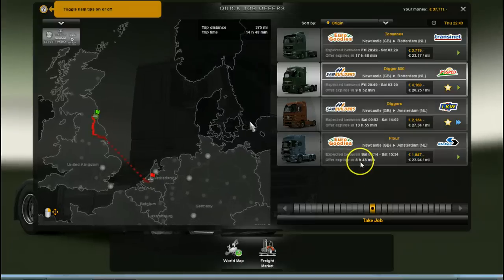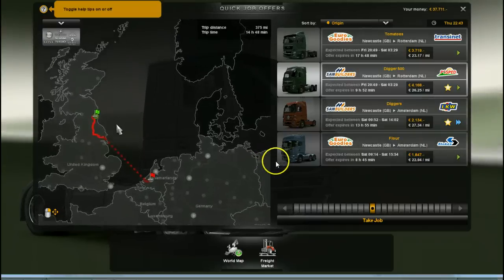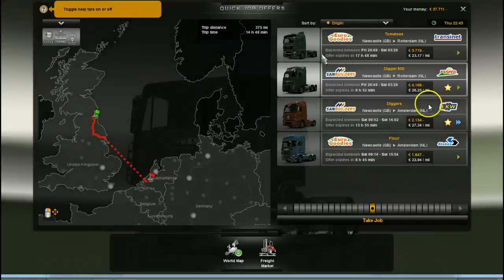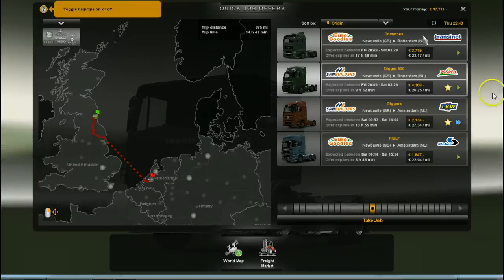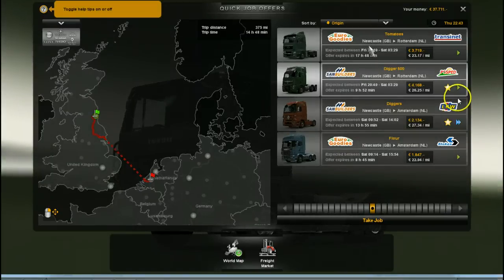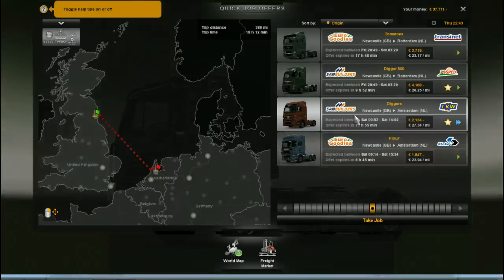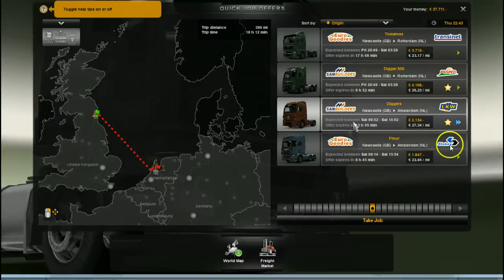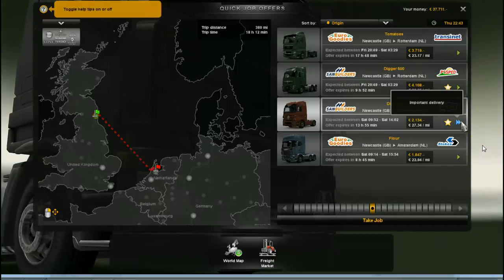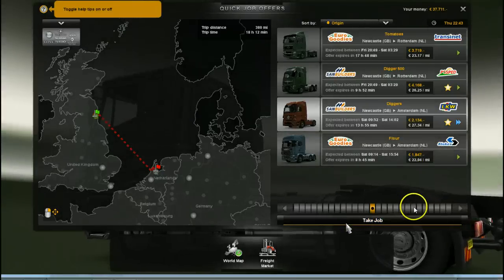I'm in the quick job office section here, as you can see. I've picked Newcastle because I've been requested a drive through Durham — if it's there, I'm not really sure it is. We'll give it a try anyway. So on here are your jobs you can do from Newcastle at this point in time. When the days change you get different jobs, so as you can see: tomatoes, diggers, and flour. These are going to Rotterdam and they're going to Amsterdam. Amsterdam is straight from the ferry, strangely enough. It saves 480 miles, 18 hours. It's an important delivery. We will pick them diggers up, don't worry. Right, let's crack into it.